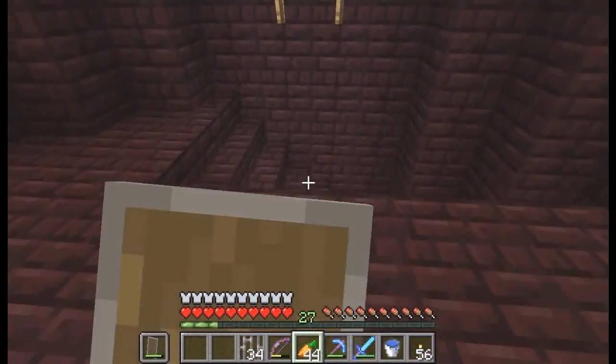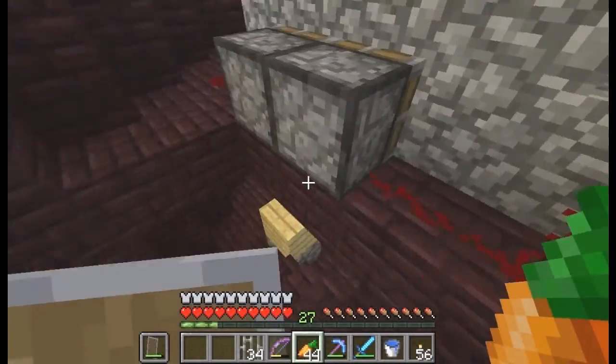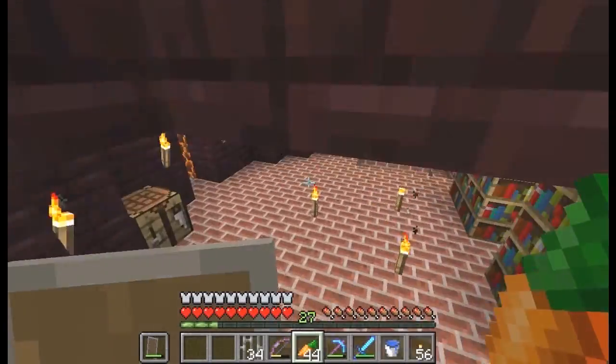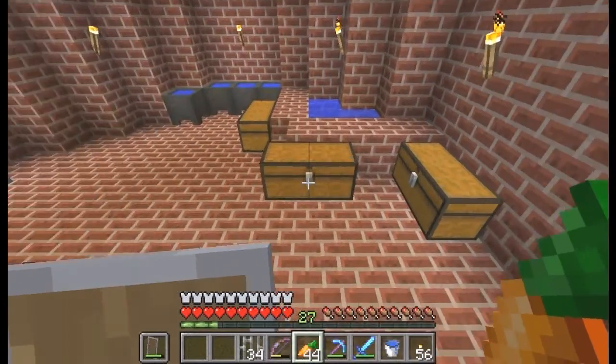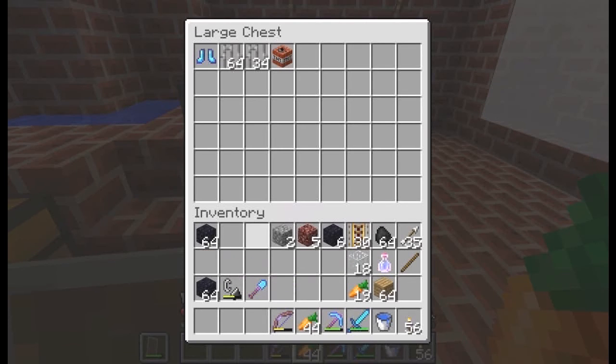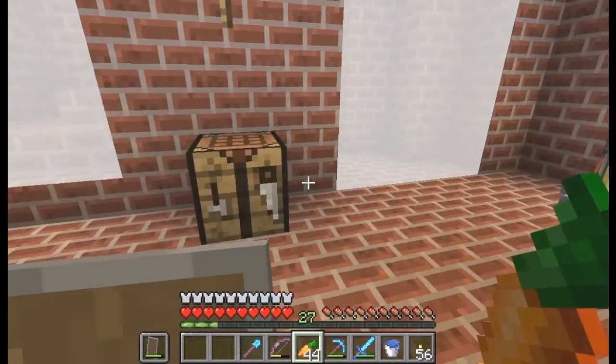Oh yeah, and I'm trying to get a pair of enchanted diamond boots that reduce fall damage. That is the first failure. Now I remember where — or rather why — I brought those along.